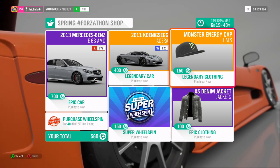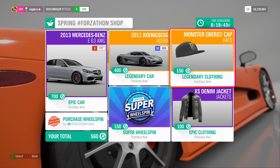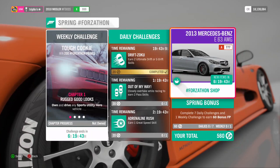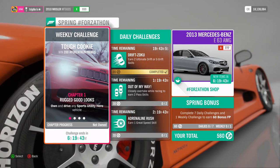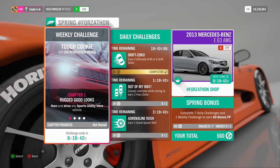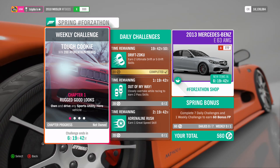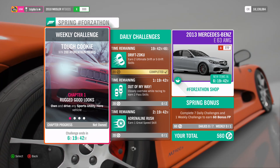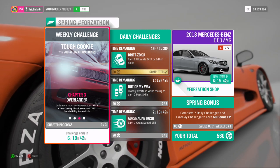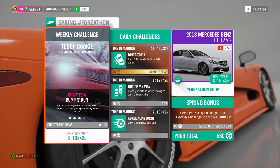Now I think we have discussed what we can get this time, so it is time to actually do some stuff. Let's start off with the weekly challenges as always. We need to own an SUV, get ten bin man skills, win three cross-country circuit events, and then get ten trading paint skills.